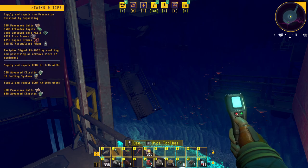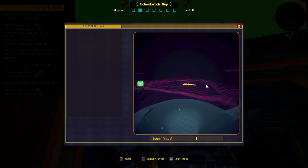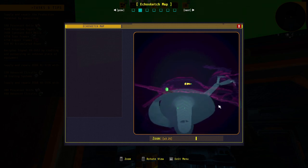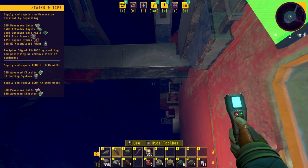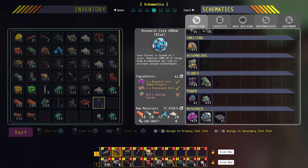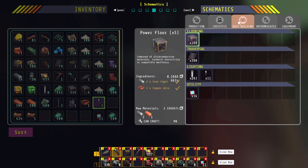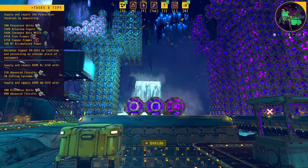I do have these circuits now — how much do I actually need? I need 220 and 800. Let me have a look at the map here, see if maybe I can find something that's hidden somewhere. I did get that box, I did get these ones. There's the signal FH — by crafting and possessing unknown piece of equipment. I have no idea what that wants me to do, so I might have to head back and craft everything.